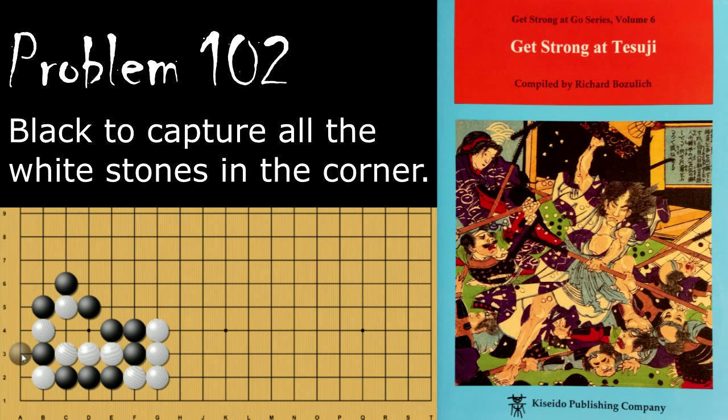Black's move is to descend with a single stone here. This is the two-stone tower tesuji you may have heard of. If white resists by atarying this stone, black ataries this, putting these three stones in atari. White will need to capture, and then this is the tesuji.